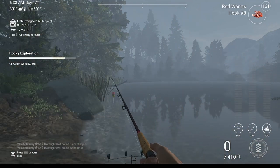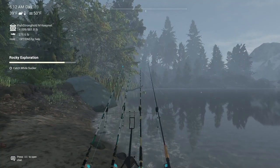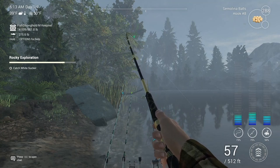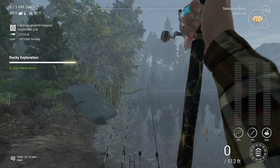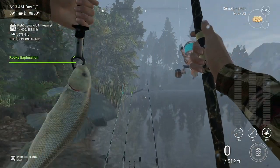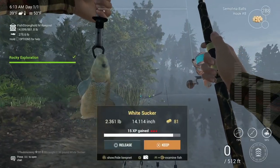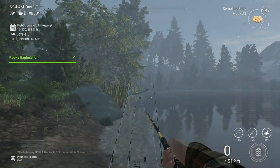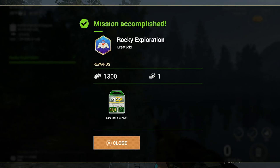There we go — there's our white bass. The last one is the white sucker. There is also a Rocky Trial video coming straight after this one, in case you want to do that mission too. We're using semolina balls on hook hash eight — and there's the white sucker, that's what we needed. It did seem like that took a little longer, maybe because I didn't put the semolina balls on until the end.